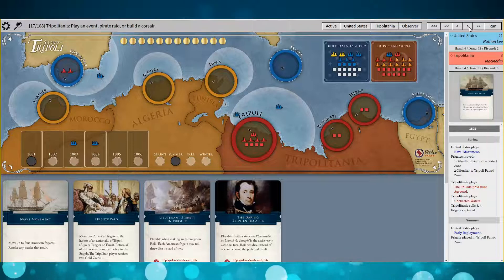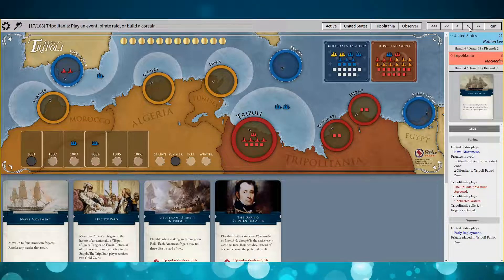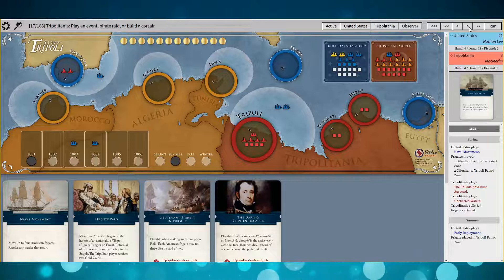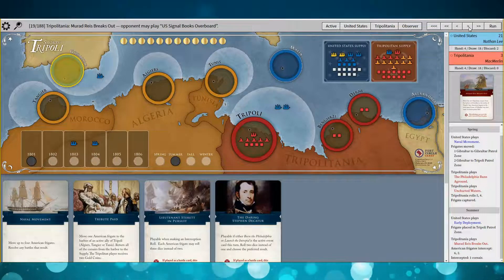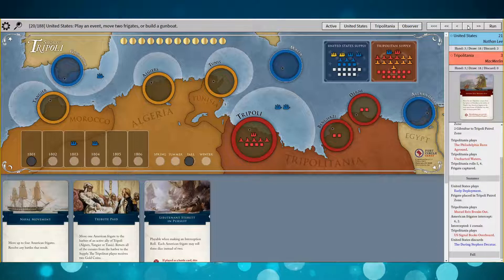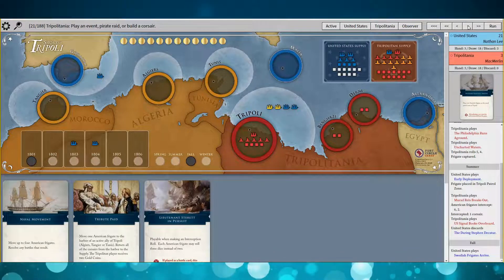I played Early Deployment to reinforce my position in Tripoli. This was maybe a mistake — it may have been better to play the Swedes this turn. This game was funny because I felt like I made a bunch of mistakes, but then Murad Reyes tried to break out and I sunk one of the Corsairs on the way. Your gamble paid off! And then I remembered about the Swedes, so that was good.